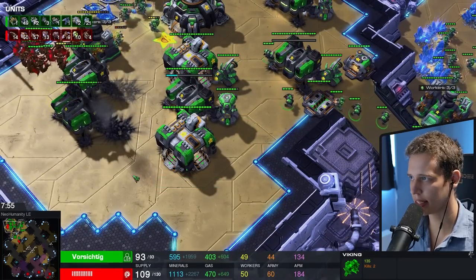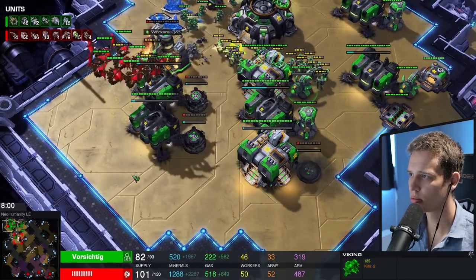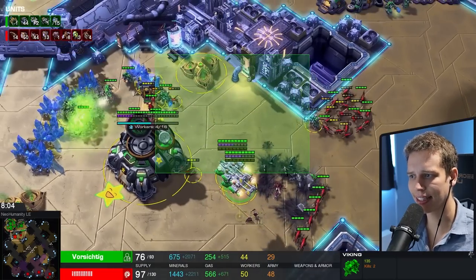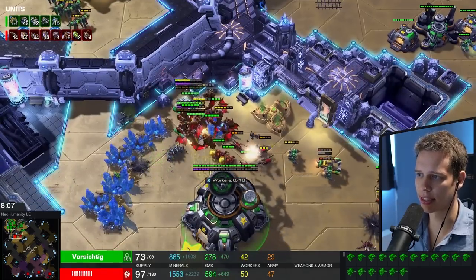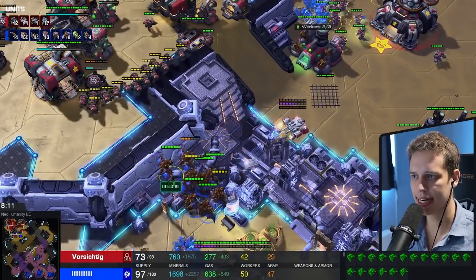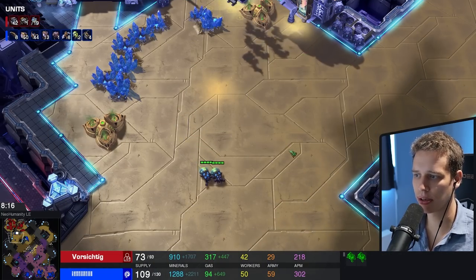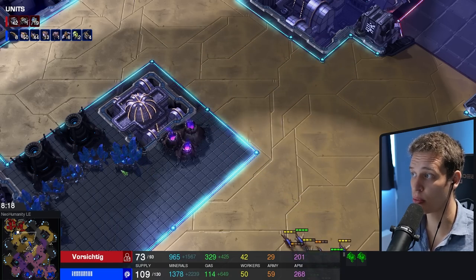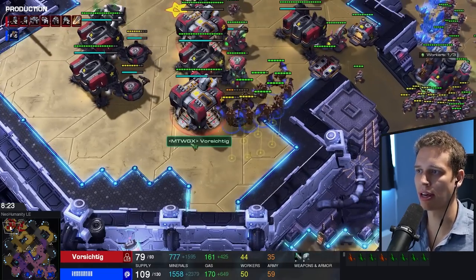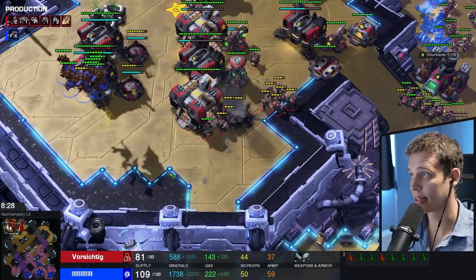He focuses Marines to the third base in anticipation of the mutas killing all of his units. Pushes the mutas away, but forgets to look at his own army though — that's very unfortunate. I don't think you can complain about A-clicking or A-moving if all you did so far is A-move to the mutas while losing your entire army at your third base against slow Banelings off creep. But then again, I'm not an expert on what you're allowed to complain about. Technically, you're allowed to complain about everything.